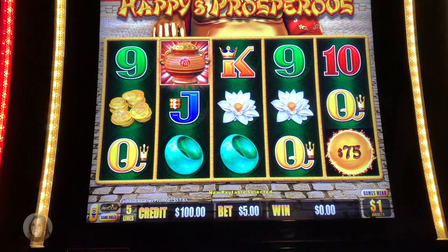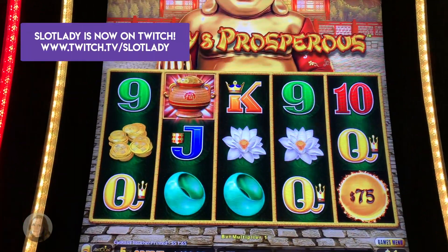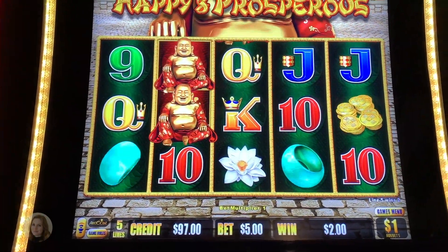Alright guys, I'm going to put $100 into Dragon Link on the dollar denomination, and I'm going to do a $5 bet, so let's get started. I'll show you the progressives — the Grand Jackpot is super high, nobody's hit it in like months, so I figured I'd get my chance at it.